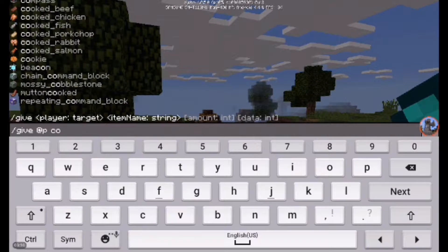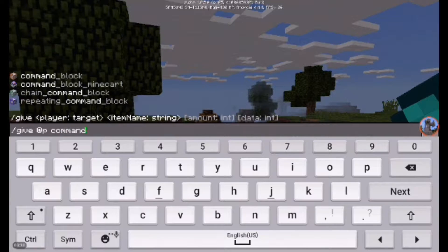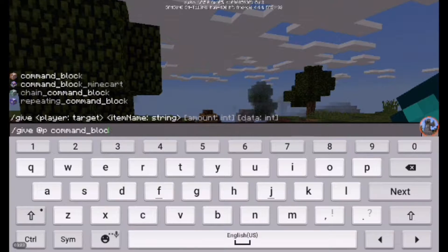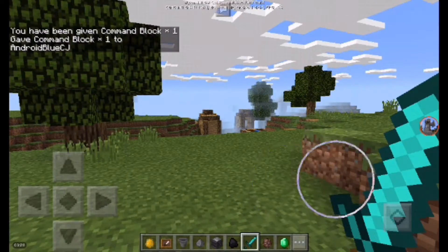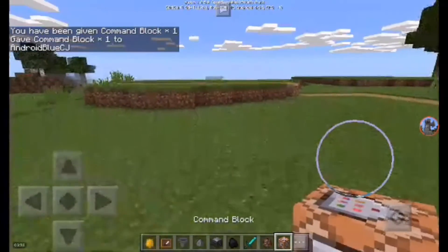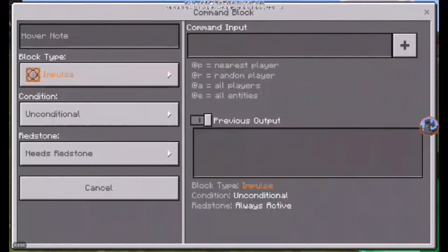Oh my — the command... what's that? Command_block. I did one. So now we have here the command block. It's pretty noisy outside. Here we have the command block and we can type commands here. Of course, there are new commands. Probably there will be one-command creations.